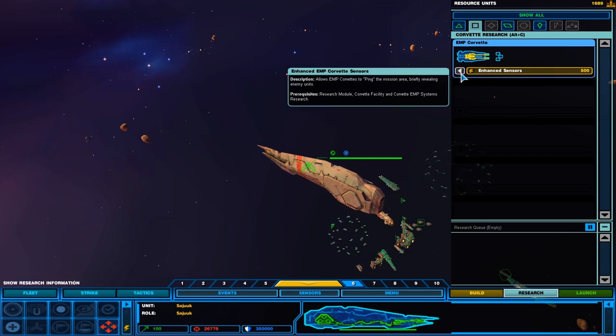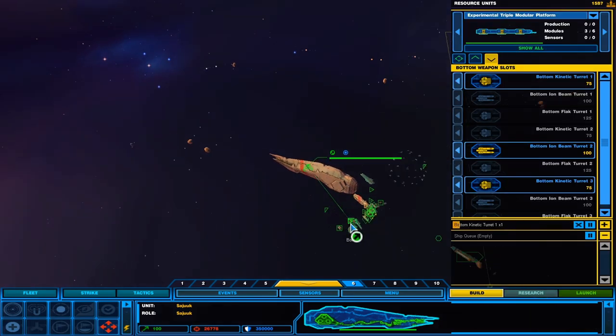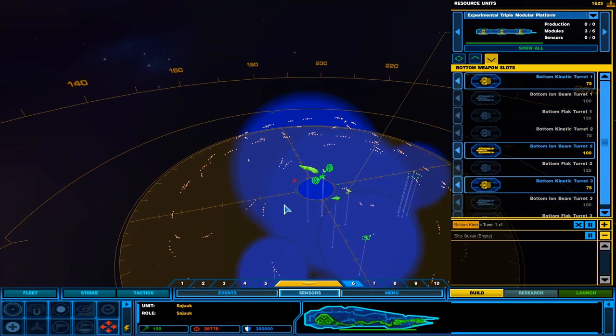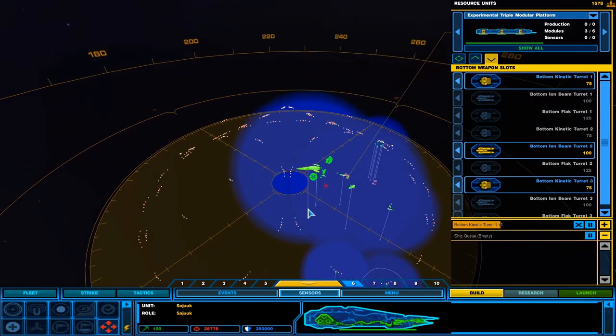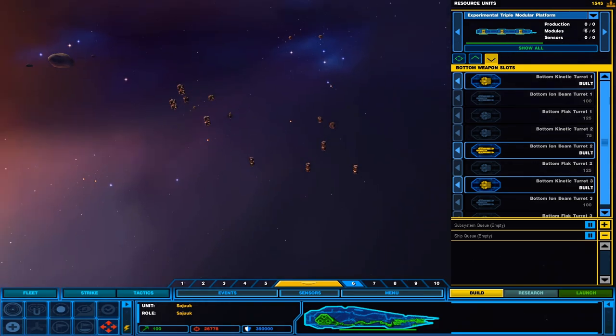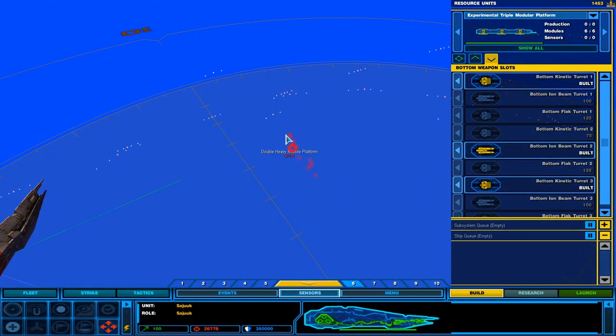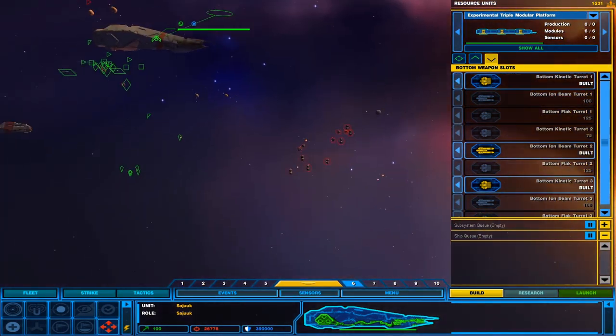EMP corvettes can get enhanced sensors — it allows them to ping in the area so you can spend some money to reveal a censored area. The AI went a little bit crazy on platforms — I kind of like that.